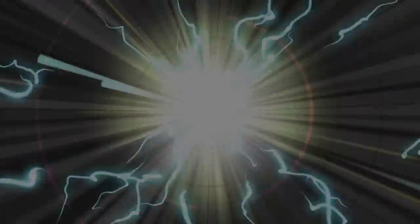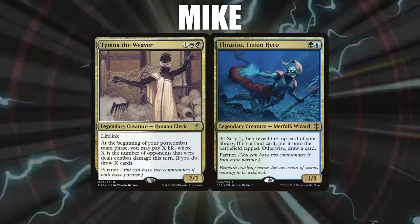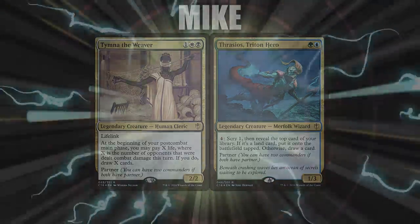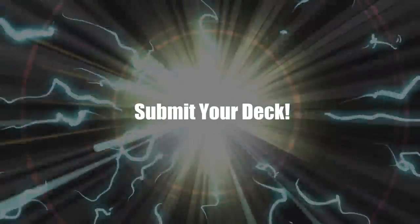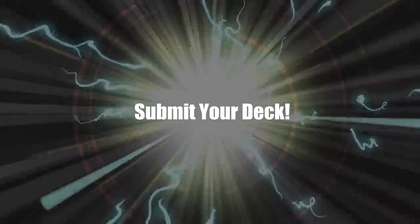That game was insane. Mike is the winner by controlling the board, grinding value, and waiting for the perfect opportunity to go off. Big props to Garrett, Folger, and Ryan whose decks were all duking it out trying to claw their way to the top. A big thanks to Velvet Vendetta for his Jhoira decklist — check it out in the description below. If you have a deck you'd like us to pilot on the show, we're now taking submissions via a link in the description. Patreons get priority selections, any tier is eligible, so sign up today.